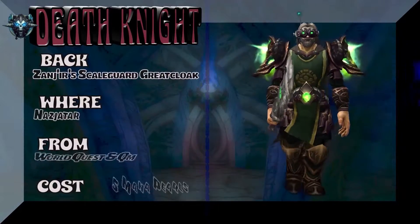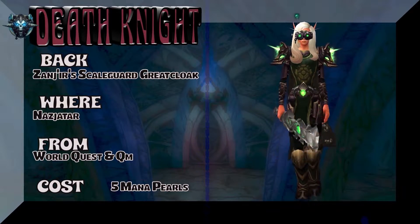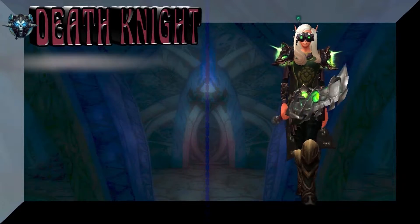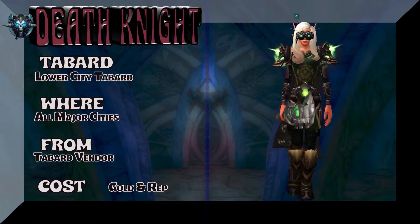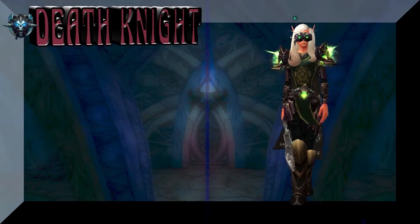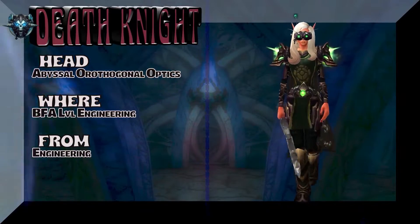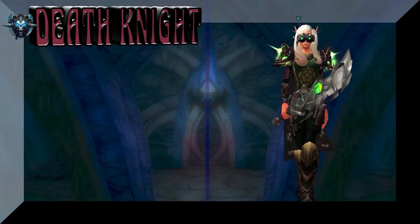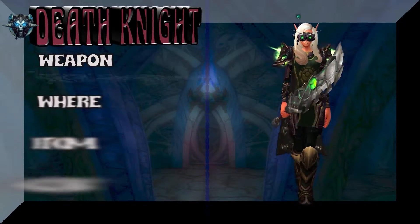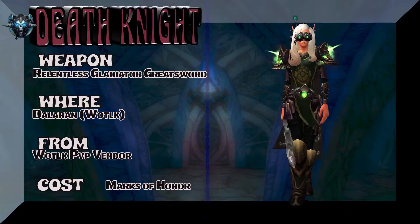Kind of a very understated but classic look there. The back is your typical Five Mana Pearl Cloak from Nazjatar. The tabard is Lower City — all major cities, going to need gold and rep to pick up that tabard from BC. And the headpiece — got a lot of these engineering pieces, this one is engineering only but there are lookalikes, check Wowhead for that. And the weapon is Relentless Gladiator's Greatsword — got to buy the whole weapon package for that.